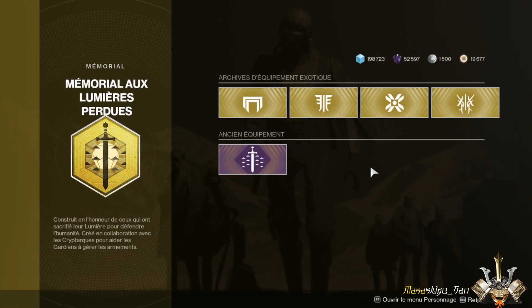So we've done the full tour of the exotic kiosk which, as I indicated at the very beginning, is labeled 'exotic kiosk' but somewhat incorrectly, because you can also find the old legendary pinnacle weapons here. We've reached the end of this presentation of the exotic kiosk. I hope this presentation has been useful and we'll see you very soon for a new video.